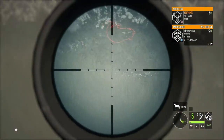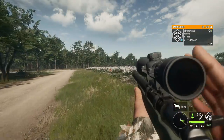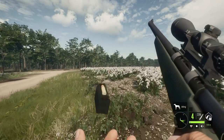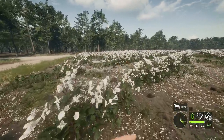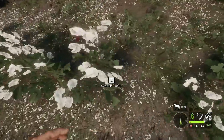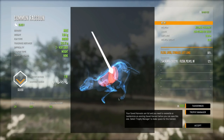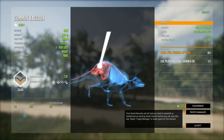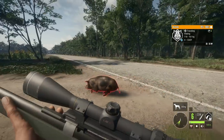Let's use the 22 Hornet on this one. Two shots from the 22 Hornet and that thing is down. Honestly, the 22 Hornet's not bad at close range — it just needs a little more damage increase at long range and a penetration increase. But up close it's not terrible, it does the job.